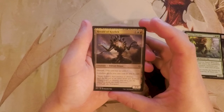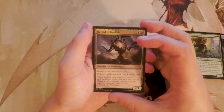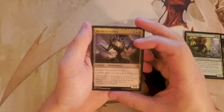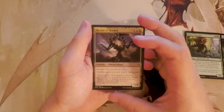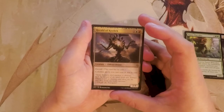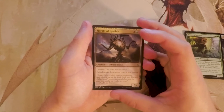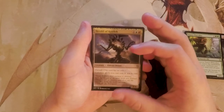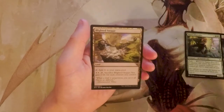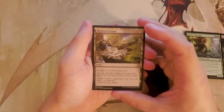Herald of Kozilek is a 2/4 for three — one red and one blue — with Devoid. Colorless creature spells you cast cost one less. I don't mind this card but I wouldn't want to first-pick it. It has a big toughness so it may survive longer than normal, and its ability is great since anything with Devoid counts as a colorless spell and will cost one less. But overall, just not the best in my opinion.